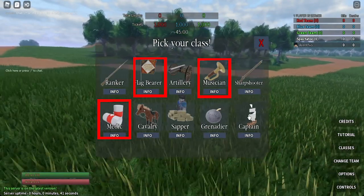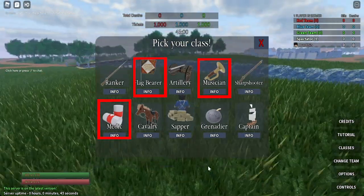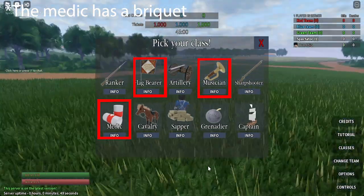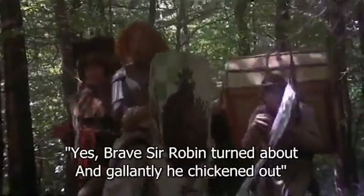Moving on, the basic support classes — the flag bearer, the musician, and the medic — are pretty similar in their loadout. They all have a pistol and a sword, except the musician who only has a sword, since you've gotta make musicians as useless as possible.